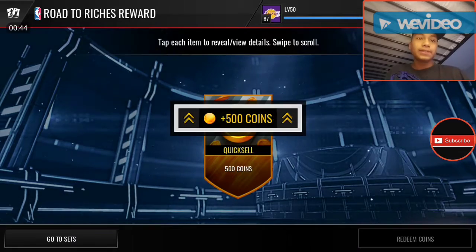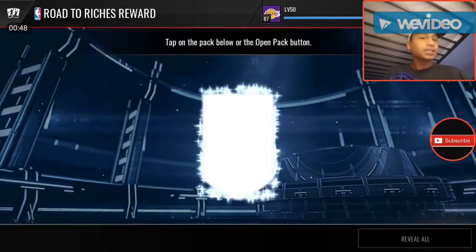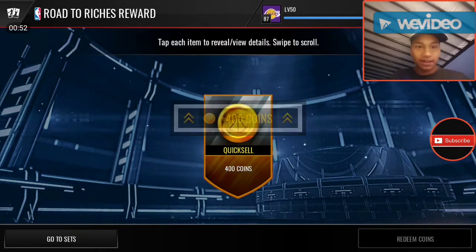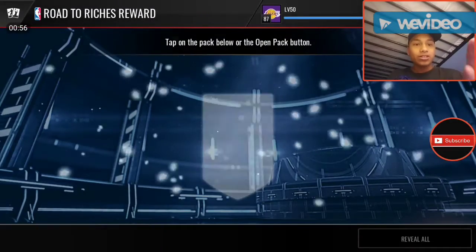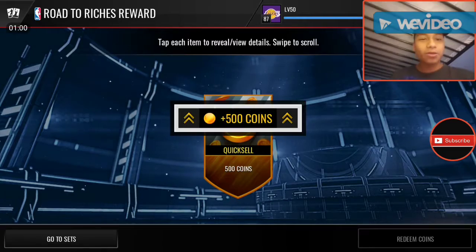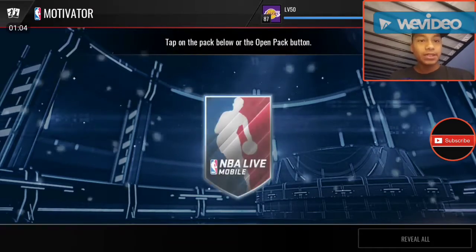Another 500 coins, because it's kind of hard to pull something good out of these Road to Riches packs. But we did get 50k out of the first one — that was pretty lucky. 500 coins. Now time for the Motivators — I had the Collectibles so I was like, might as well just do them.